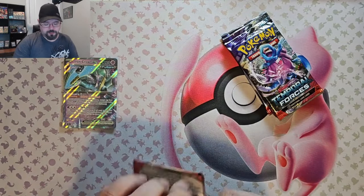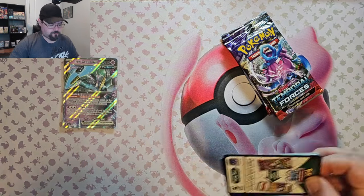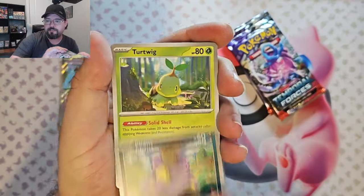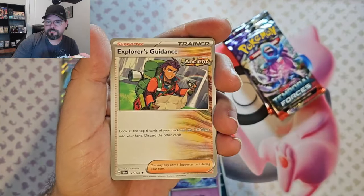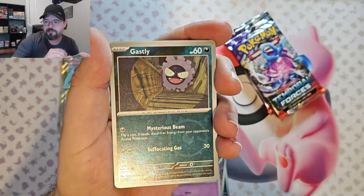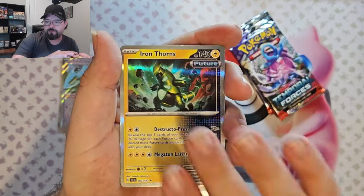Pack three: Carvana, Ekans, Turtwig, Puchaina, Verniculous, Explorer's Guidance, Latias, Ghastly Reverse, Chatot Reverse, and Iron Thorns Foil.